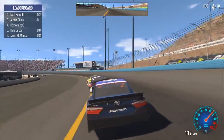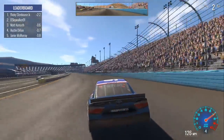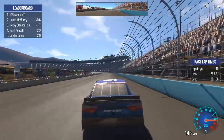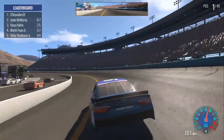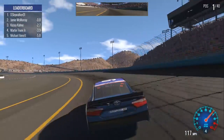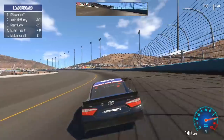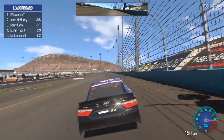The leader is Ricky Stenhouse Jr. — so good for Stenhouse. He screwed Larson out of a win here this spring, but I guess he gets to lead in NASCAR Heat Evolution. The leader is coming into the pits, and there goes the rest of them. So we're going to pick up the lead here. The second-place car is Jamie McFlurry. Let's see if we can hold off McFlurry for as long as we can as we slide down into turn number one.